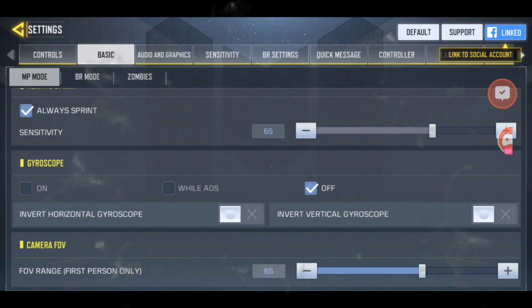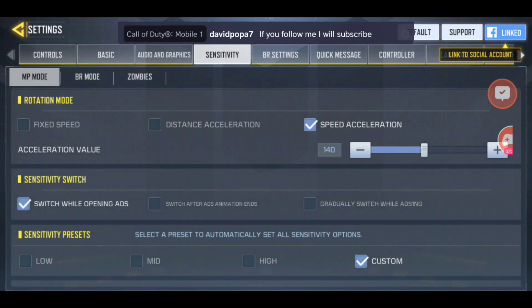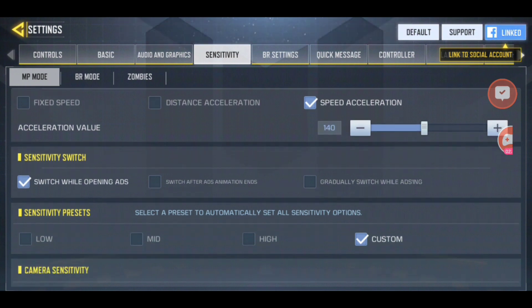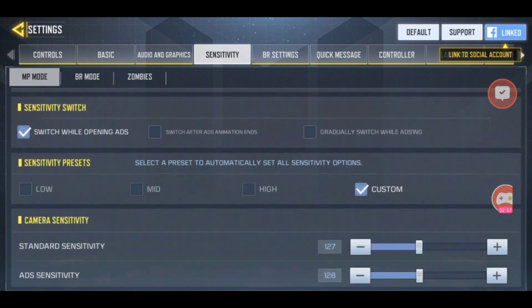For FOV range, you may want to adjust that to at least 70. FOV means field of view. Once you're done there, go into sensitivity settings. These settings describe how fast your camera moves. I adjusted mine from the default by 10.